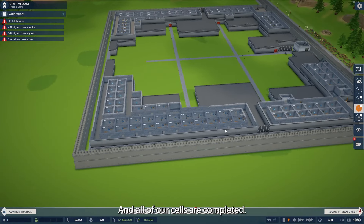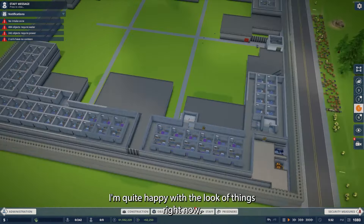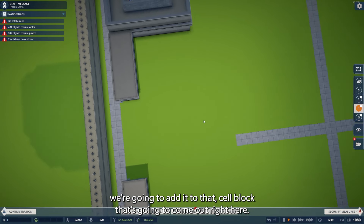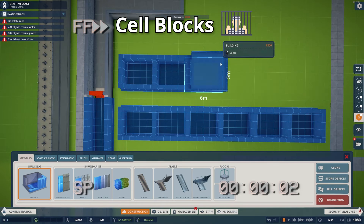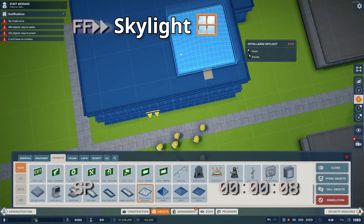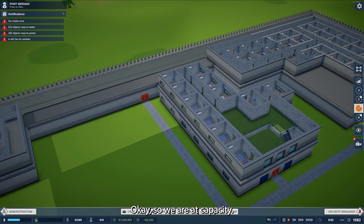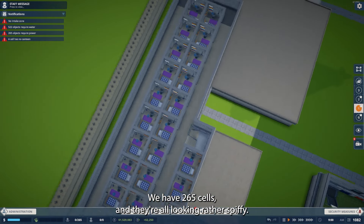All of our cells are completed. I did do some math wrong — we should be at 248 right now but we're at 242, so obviously I forgot six cells somewhere. I'm quite happy with the look of things though. Instead of trying to squeeze in six more cells somewhere, we're going to add them to that cell block that's going to come out right here. So instead of having 17, we're going to have 23 cells. We'll take away one wall, put the cell back so we can have a window in every one — they're like the special cells. We are at capacity: 265 cells and they're all looking rather spiffy.